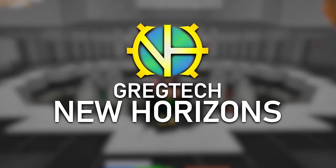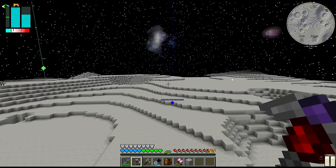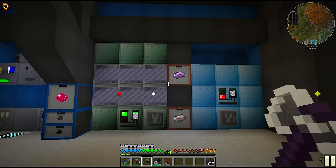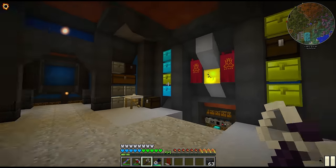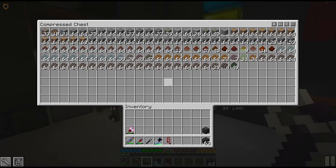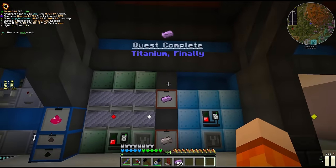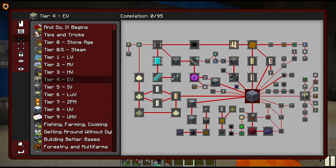Hello everyone and welcome back to New Horizons. Last episode we had a very successful trip to the moon and got access to Titanium. We are still wrestling with a bit of a processing problem — way too many unprocessed resources. The really cool thing about Titanium is we should have enough for the quest. The Titanium quest also unlocks tier 4, Extreme Voltage.